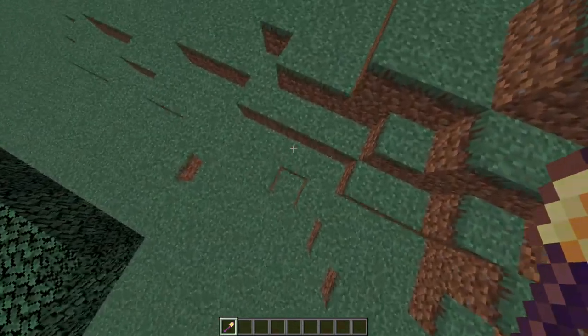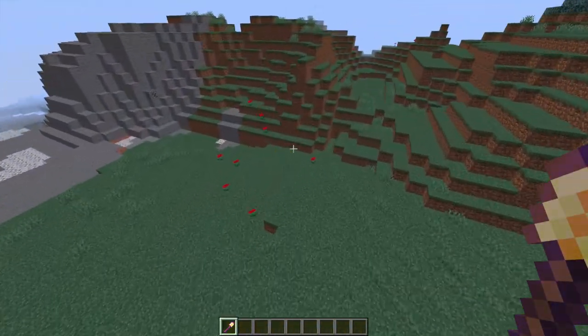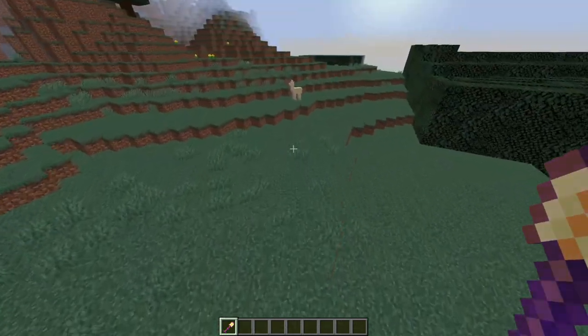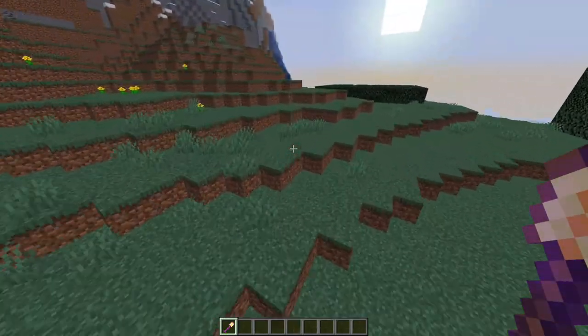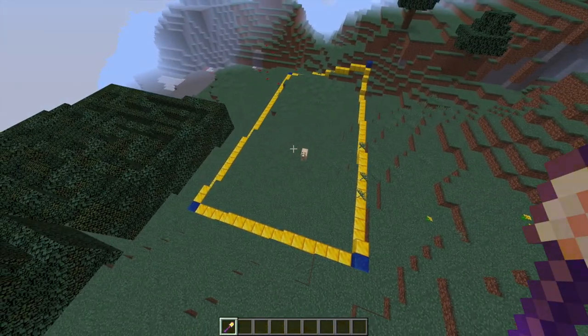The cool thing about this is it doesn't matter if there's terrain or bumps in the way - it will take that into account when building your maze and it will still work. So let's go ahead and build quite a big maze for this example. There we go, a long rectangle.